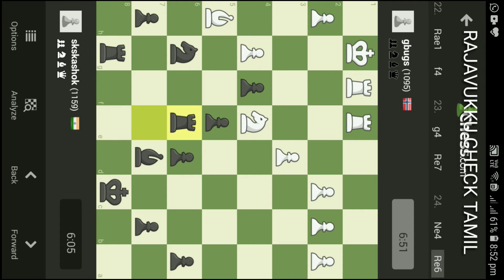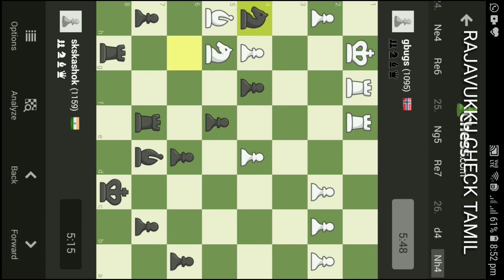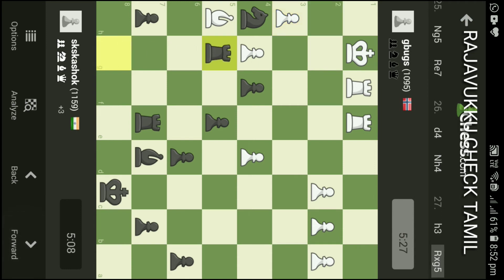He gave Rook E8 and attacked like this. He would have had Rook E7. He gave D4, H4, H3, and G4. I was going to cut Rg5. Rook G5.